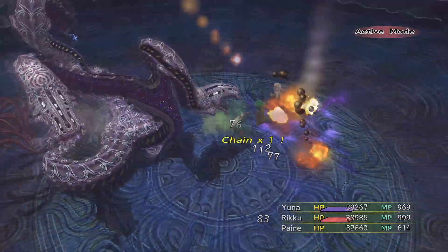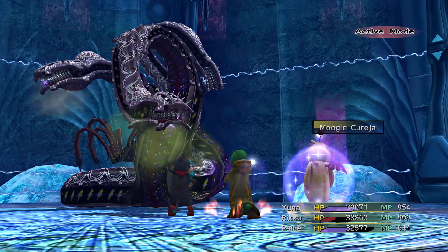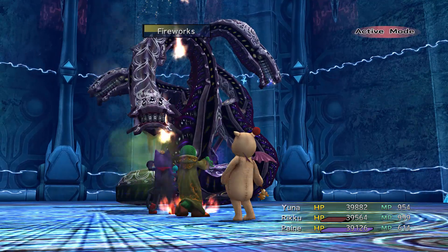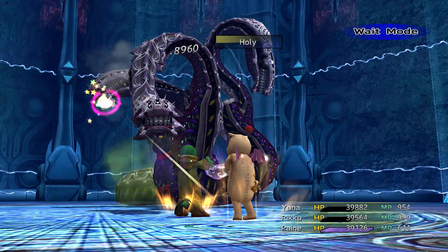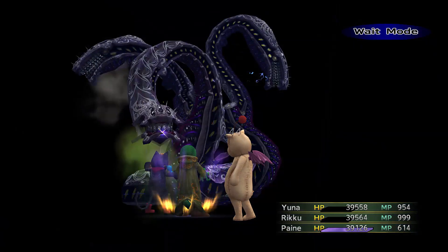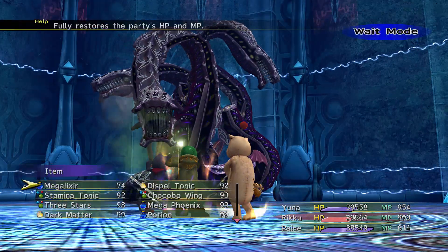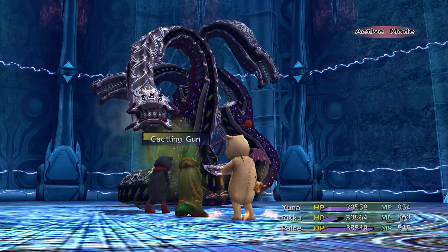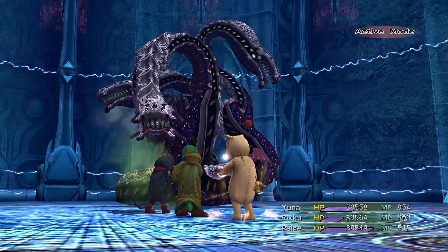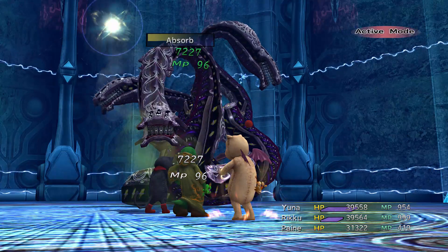Basically, this is the entire fight — it takes a long time to do this way, and I guess there's some amount of strategy involved. We basically just use the best accessories you have, some of the best garment grids you have, and the best dresspheres you have, and do your best to stay alive. As far as strategy goes it's not massive, but at least it gives you a way of taking down the most powerful super boss in the game without cheesing it, without using creatures, and without using really abusive methods that you could use if you wanted to.